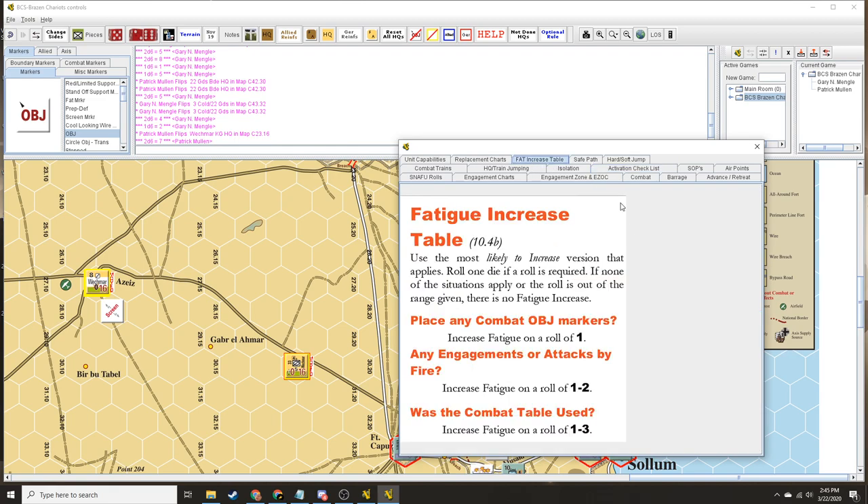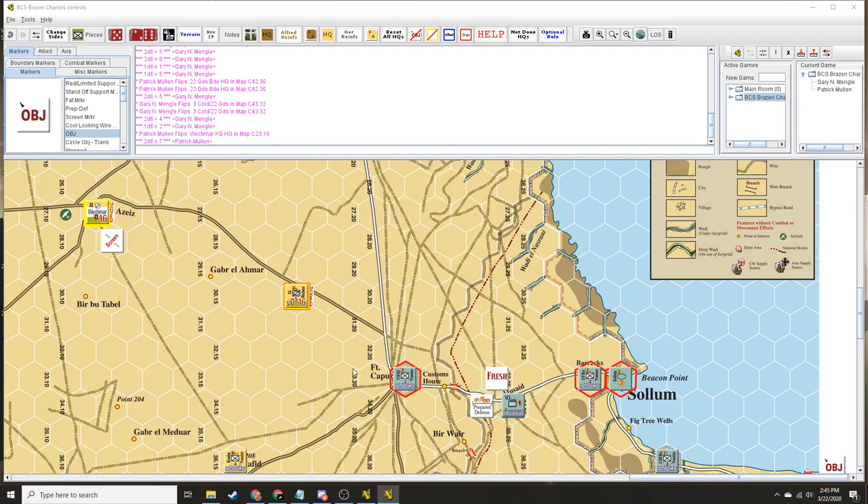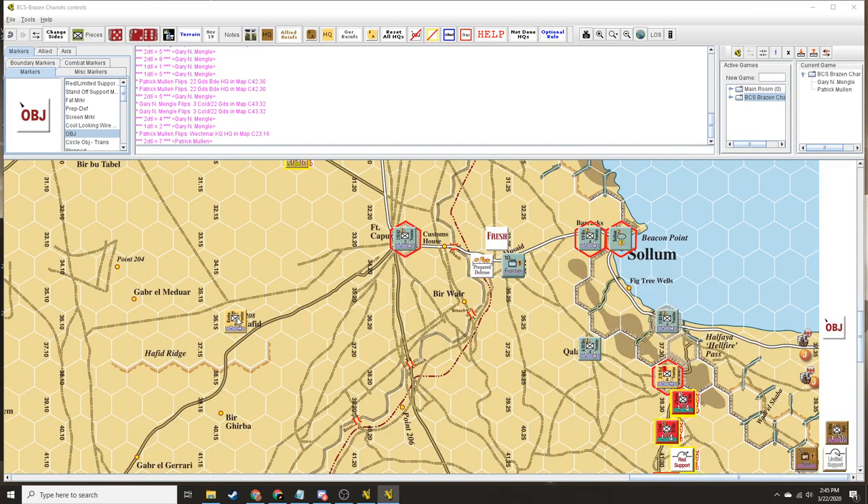Roll for fatigue. I didn't even place any combat objective markers — no engagements, no nothing. So I actually don't get any fatigue. We're fresh. Let me freshen him over here. And that's that.